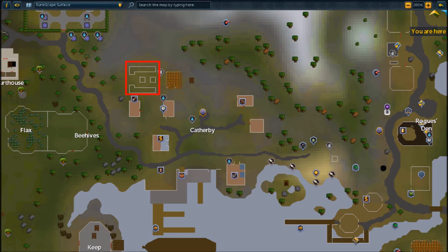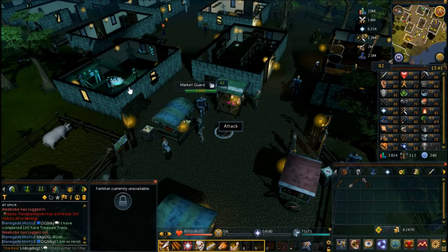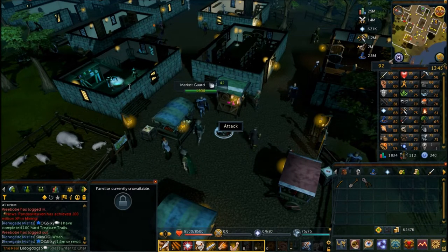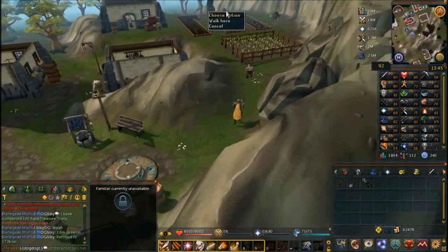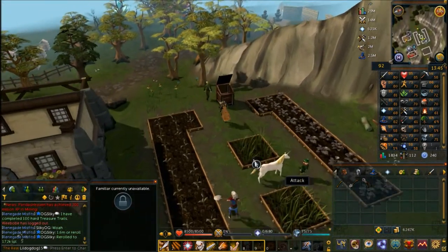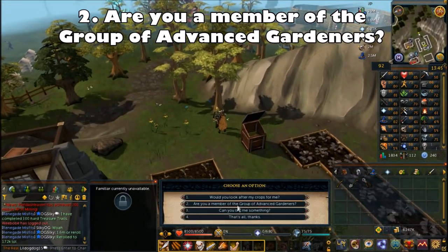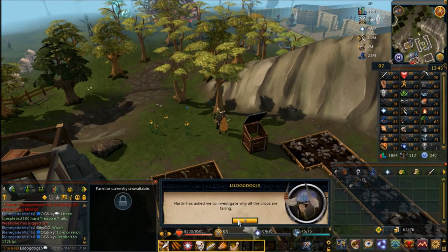Head to Catherby to talk to Dantara, located at the allotment patch. Home teleport to Catherby and go west from the lodestone — she walks around all the farming patches. Speak to her and choose the second chat option: 'Are you a member of the group of advanced gardeners?' She'll confirm she is and give her reasoning for what she thinks is causing the crop problems.